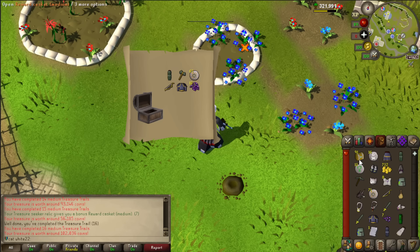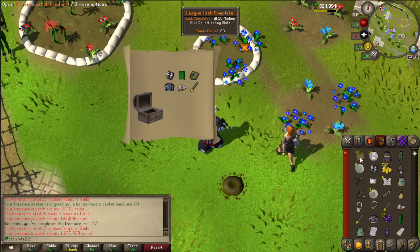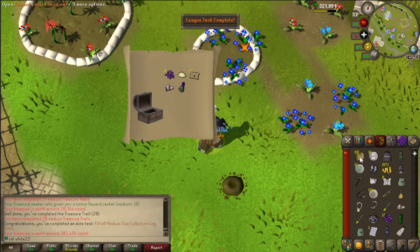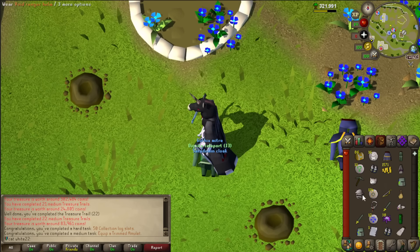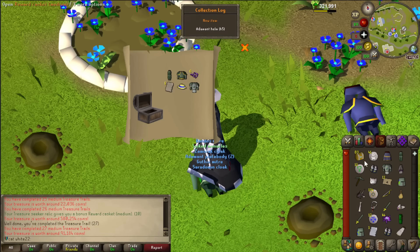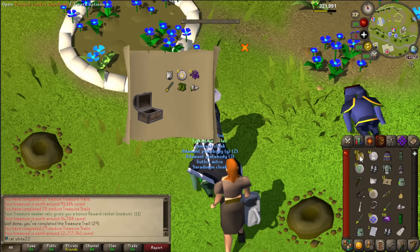I should probably keep the cloak because I don't have the d'hide cloak — it gives prayer bonus. How can I leave holy sandals on the floor? Oh my god, there's more cloaks! Do I need it? Equip the trimmed amulet — I was literally just thinking maybe that's a task, and yes it was! Let's keep opening. There's so many cloaks — don't miss something. Those boots are good if you have no access to dragon boots, which actually I do have access to.